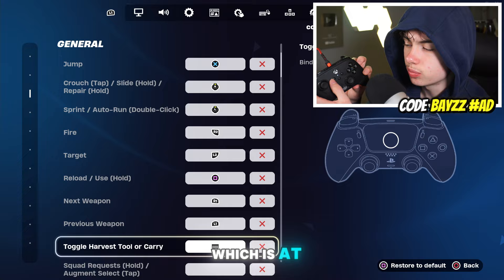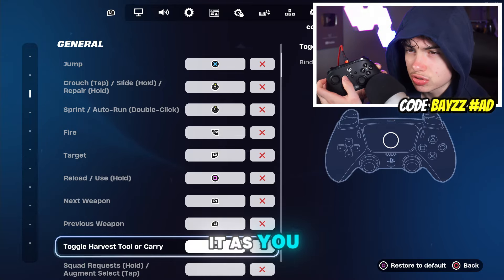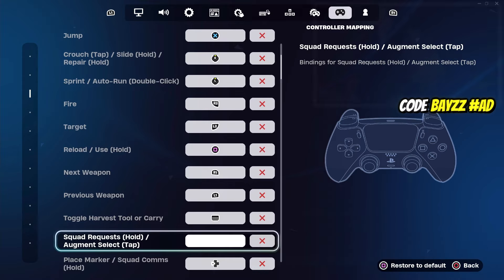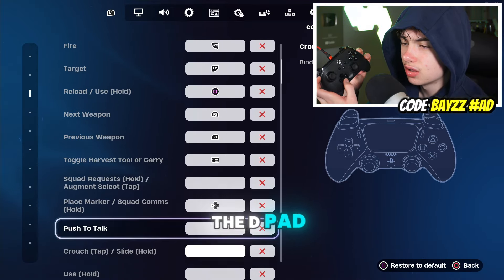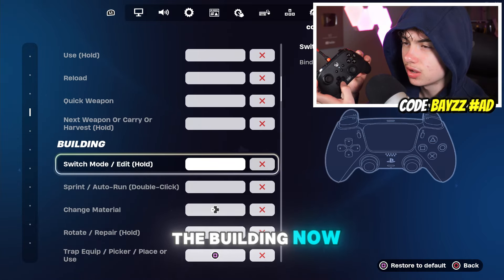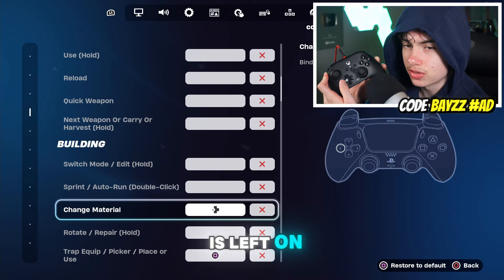Toggle Harvest Tool or Carry is the touchpad — the little button with the two squares on it. Place marker or water columns is left on the D-pad. Moving further down into building mode: Switch Mode doesn't have a bind, and Sprint is not used. Change material is left on the D-pad again.